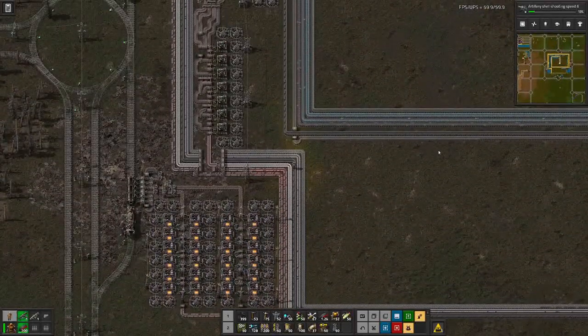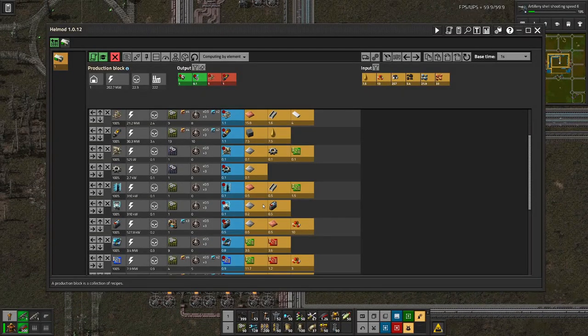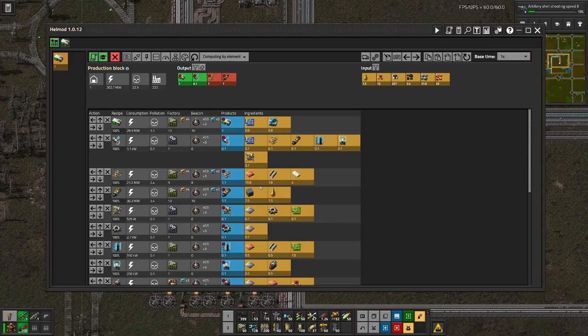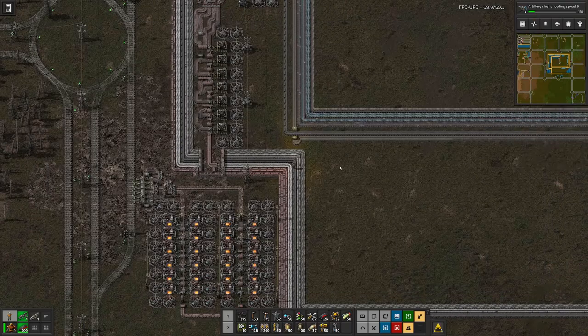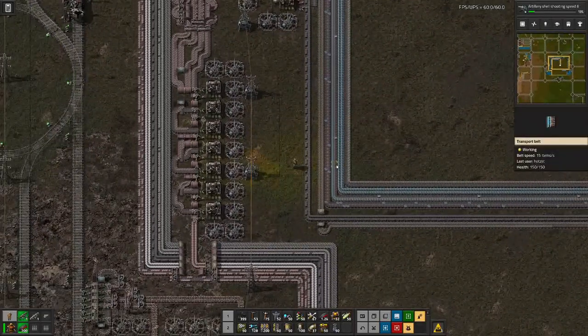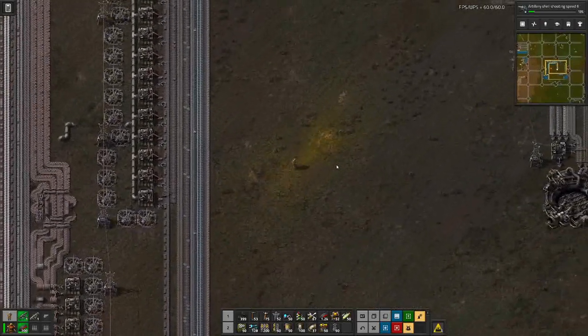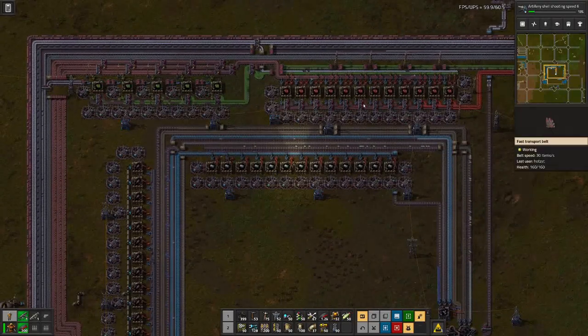When we designed this setup — yeah, we still have it here — this was really well balanced. We have the copper here and then the copper wires, and of course the copper wires pull out maybe more copper than we currently need for the end product, for all the circuits.